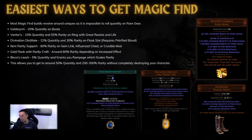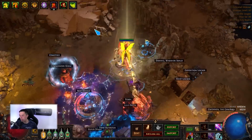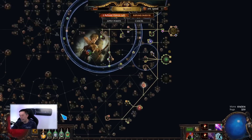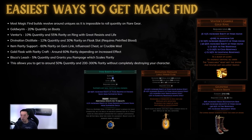Divination Distillate is something I highly recommend — it's a flask that gives 12% quant and 30% rarity. The downside is you have to use Petrified Blood to make it work unless you have Master Surgeon on a Pathfinder. The reason Divination Distillate turns off is because your life reaches full — once it's full, the flask effect ends. We get around that with Master Surgeon, which makes it so life flask effects are not removed when unreserved life is filled. To simulate that without Pathfinder, use Petrified Blood and reserve around 48% of your life so you can't fully recover.